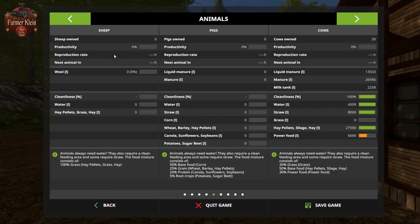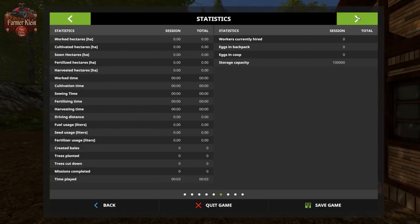We've got all three animal types on the map: sheep, pigs, and cows. We don't start with any sheep or pigs, but we do start with 20 cows. Thankfully there's food and water in the trough, some milk already there, and manure and liquid manure piled up so we can already start using that for fertilizer. The silo has a capacity of 100,000 liters.